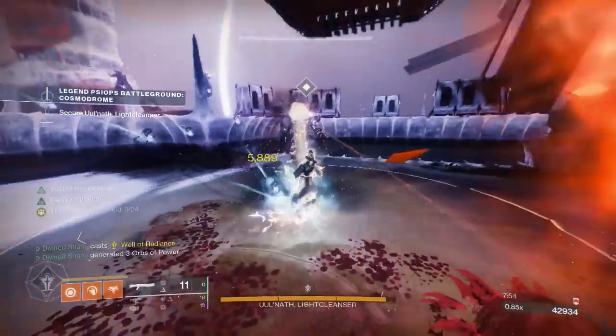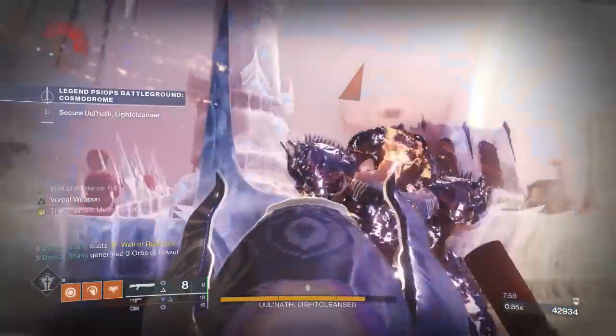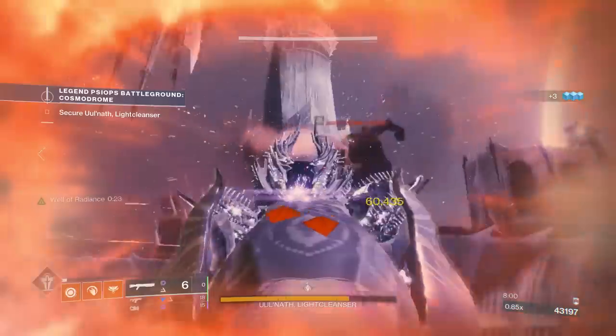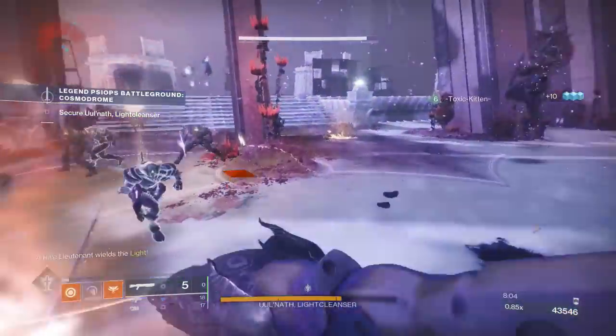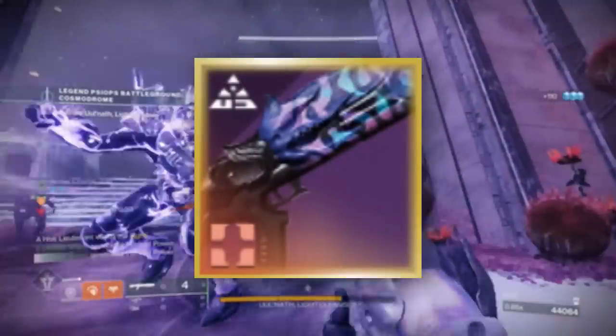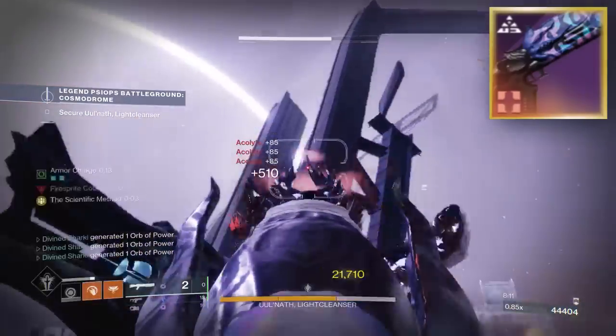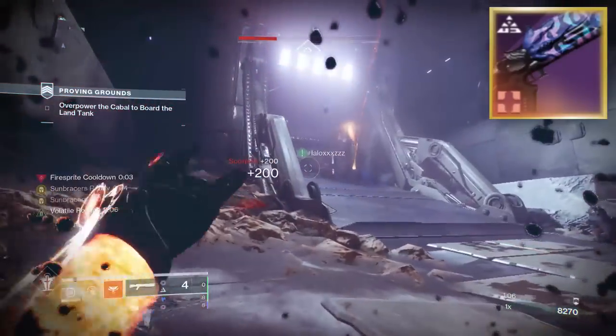I'm not saying this is a must-craft or anything crazy like that, but this gun is very, very versatile, has a lot of good perks, and is overall a really good weapon. I am referring to the Void Slug Shotgun from the Root of Nightmares raid, the Nessus Oblation. Go ahead and ditch your Bone Chiller because you will no longer need to cope with that — we finally actually have a really good Void Slug Shotgun.